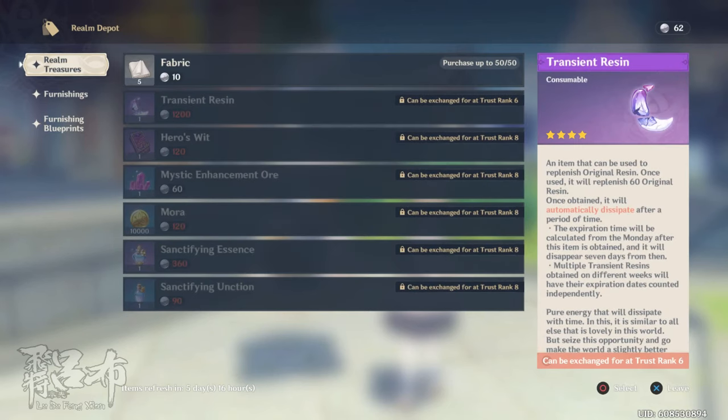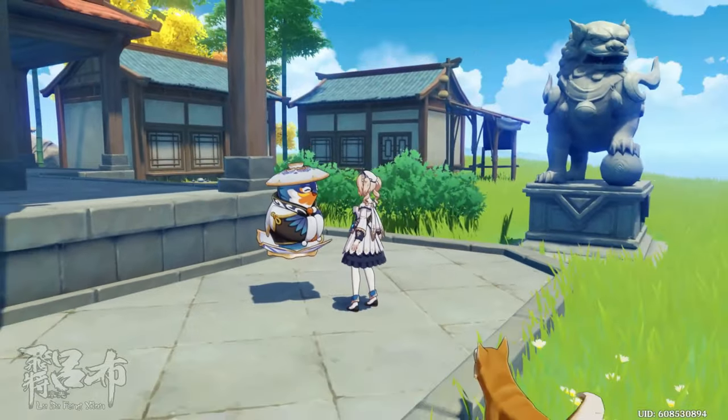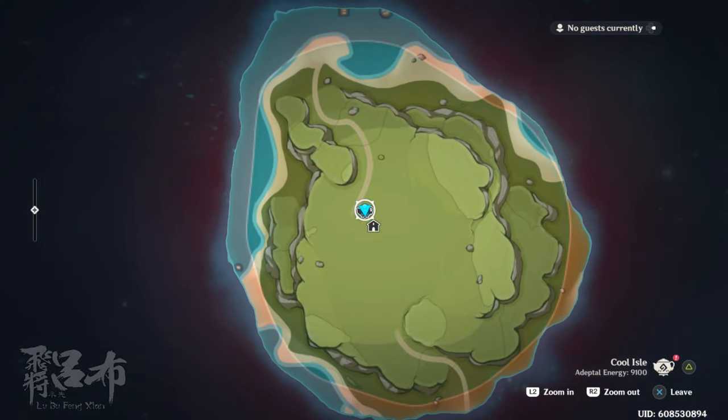So in order to do so, we need tons of coins. And to get tons of coins, you need to invest in housing. And investing in housing is actually a bit of a pain. I've been working on it for a little while now and my current Adepto energy is OVER 9000!